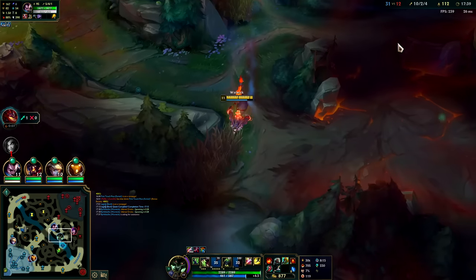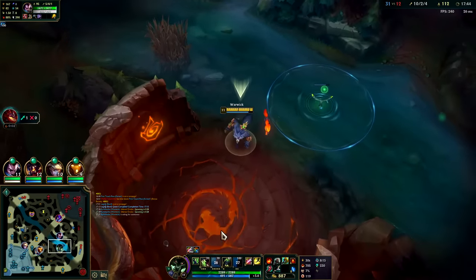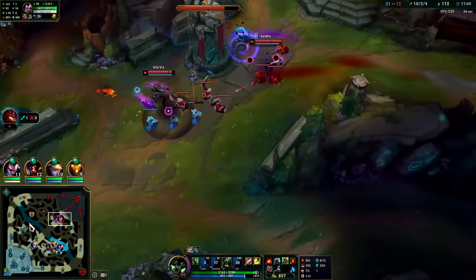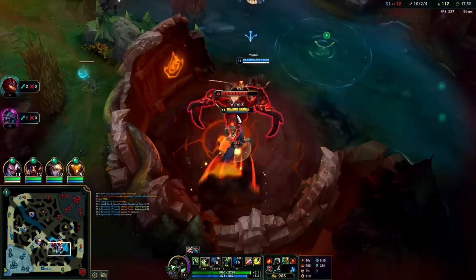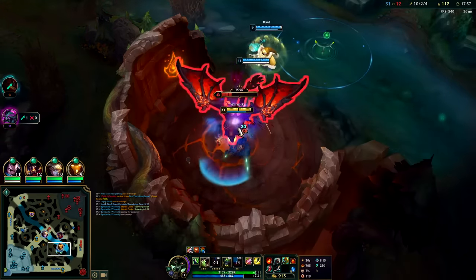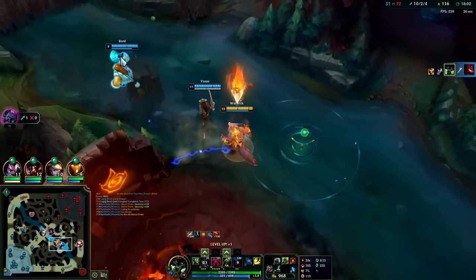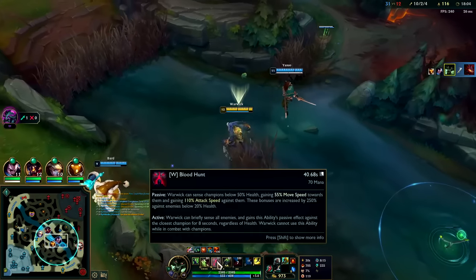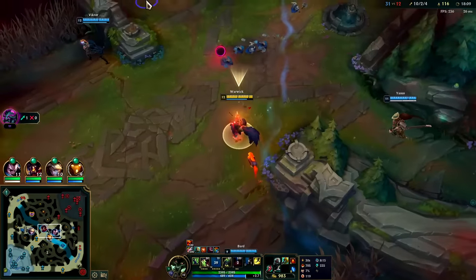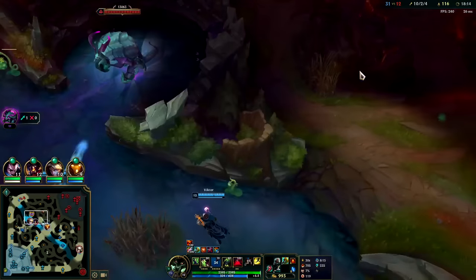We need Dragon — we'll be finishing our jungle item here at the 18-minute mark, pretty good timing. Auto and Q — they're kind of pushing up mid, they probably want to go for Herald. Us getting that Herald will allow us to set up Baron because it's such a late Herald. I'm on my way — none of them are going to be within range except for Syndra. I'll use her to help me cross over. Zyra, Zyra — if Syndra wasn't going to knock me out of my R I would have hopped on that.